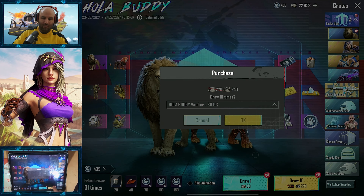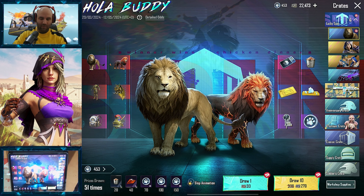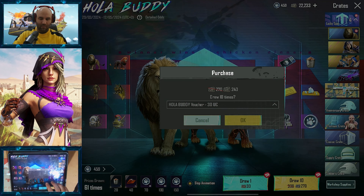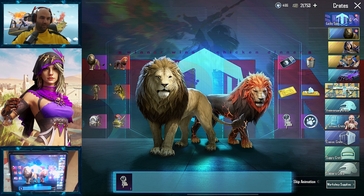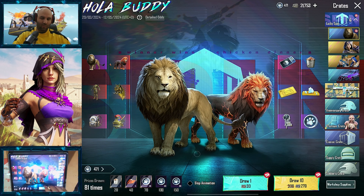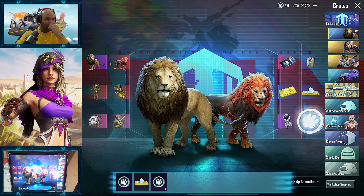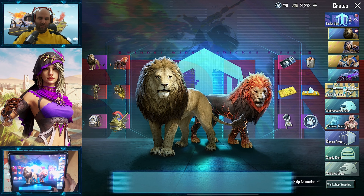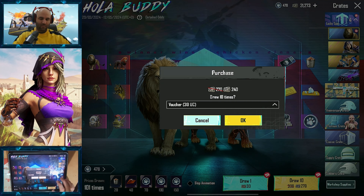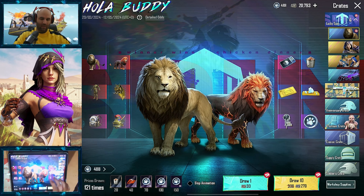Skip. Skip. No. Let's just skip like that from here. At least this is even. Graffiti? Who cares about graffiti? The animation is kind of slow if you're doing a lot. Can we have a lion outfit?